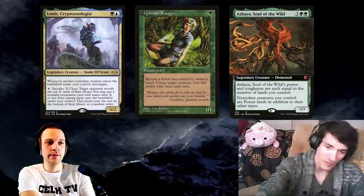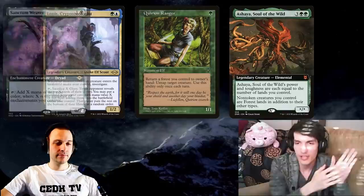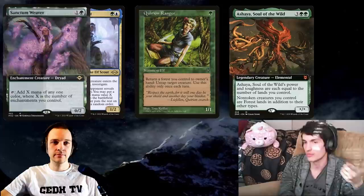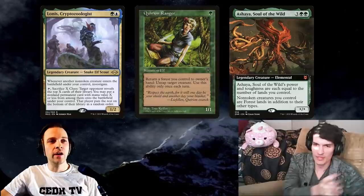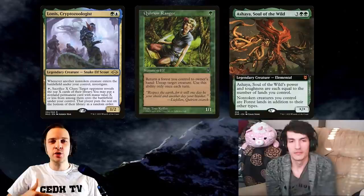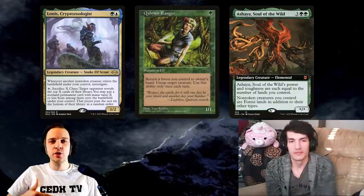How does this deck win? The main combo is Quirion Ranger and Ashaya, Soul of the Wild. The safest line is having a dork that makes two or more mana so you can go infinite mana before using Lonis's ability. But in a pinch, the Ashaya-Ranger combo generates infinite clues, and then you shotgun someone with Lonis hoping to grab a bomb like Breach to win. The safest route is having a dork making two-plus mana, drawing your deck, making infinite treasures, and winning with Finale of Devastation — just play your creature base and swing.